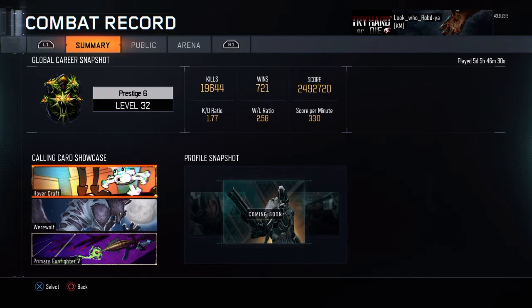I'm prestige 6, level 32. I've played five days, five hours, and 46 minutes on this game. My win-loss ratio is 2.58, which is really good — I'm winning almost three games in a row for every loss, so that's a pretty solid average.